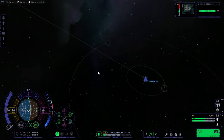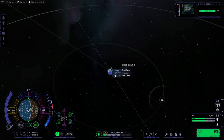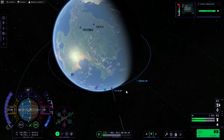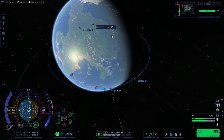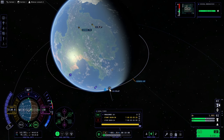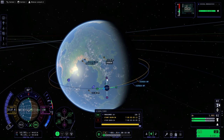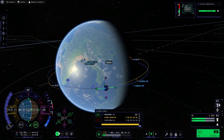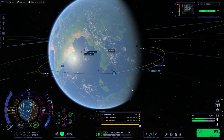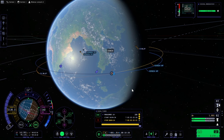Let's make the maneuver to get to Minmus. We can just set it as a target. You can see the descending and ascending nodes at 5.6 and minus 5.6 degrees, so we have to change the orbit a little bit. That burn is in 5 seconds — very good timing. We are a little bit late but it should be okay.